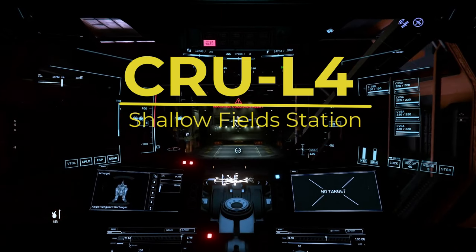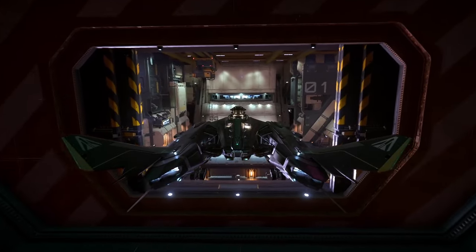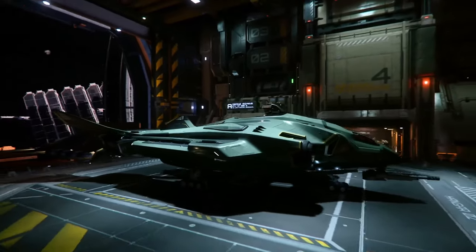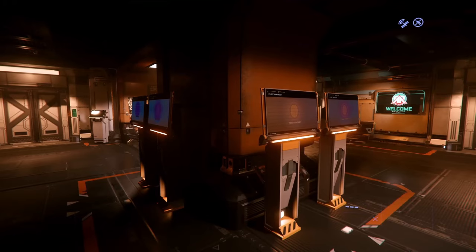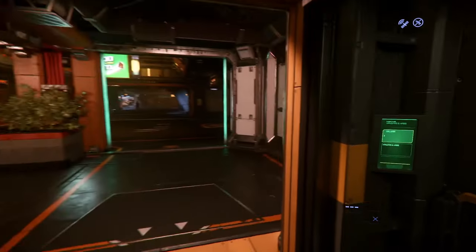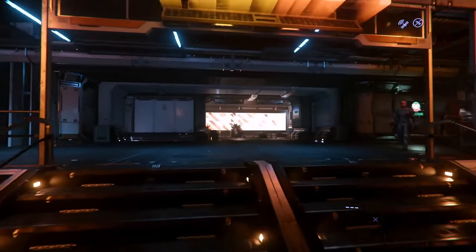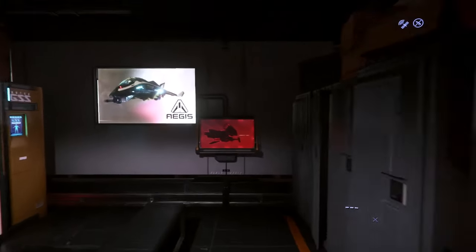Let's move on to Cruel 4, Shallow Field Station, located in the southwest quadrant of the Stanton system. This is where I go for most of my drug sales when I'm running ERT bounty missions around Crusader. I like it because it's reasonably close when you're in a ship with a fast quantum drive, and I've never been scanned or interdicted by NPC pirates. They also take in a decent amount of drugs with a 20-minute regen on average. To find the No Questions Asked terminal, just go down to the Galleria, turn left, turn left again, and head into the locker room.